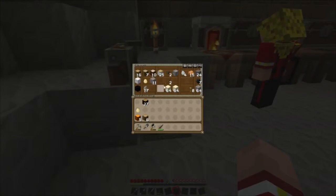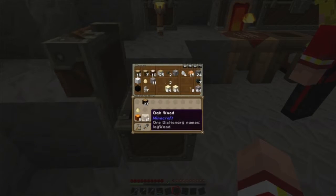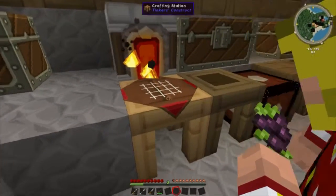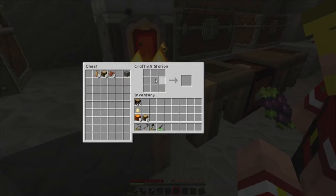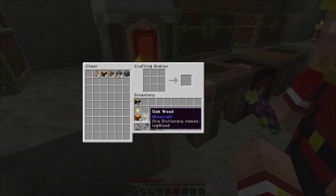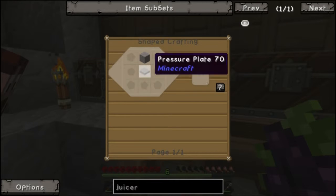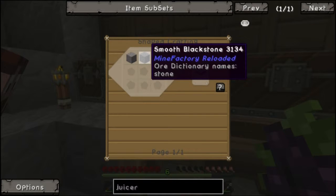How do I make a pressure plate? Can I build a boat? A pressure plate — do you need a stone one or a wooden one? A stone one. It's two smooth stones side by side, one on the left and one on the right. Do I need smooth stone or just regular stone?